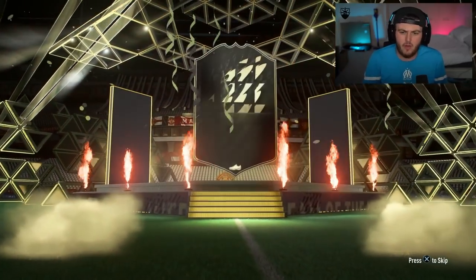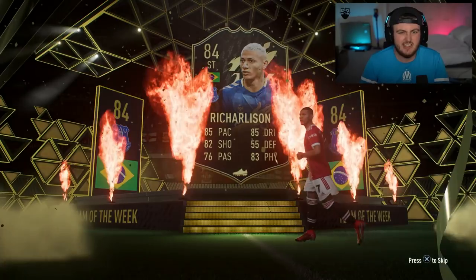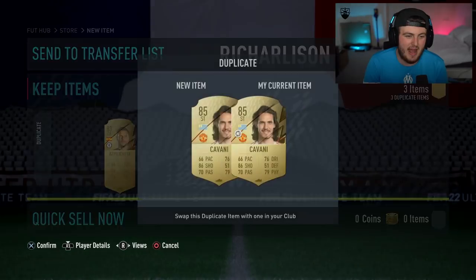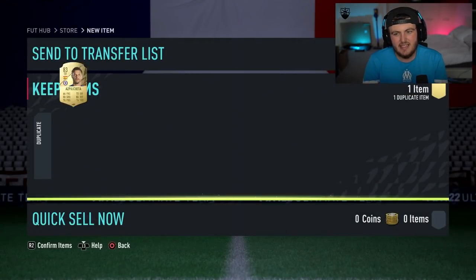We're getting an in-form though — Richarlison. He's an in-form 84, Richarlison. Not ideal. Probably going to be all 83s behind him. I was almost right — there's one 85 in there. Cavani's the outlier in that pack, and he is tradable, thankfully. Not ideal. It's not starting off great today.